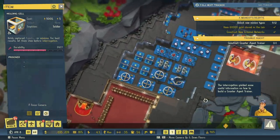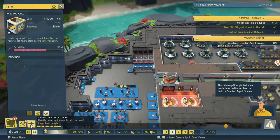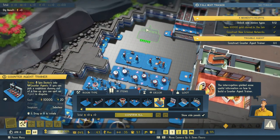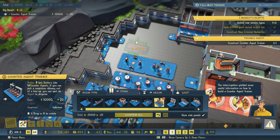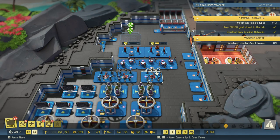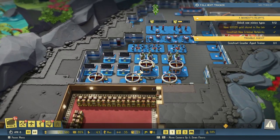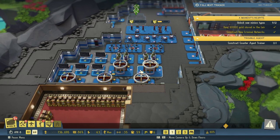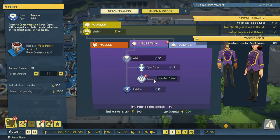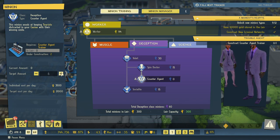He is interrogated — good work! Counter agent trainer — let's see how big this is. That's not too big. We'll build it like this. That'll work. And then of course we need to do deception — counter agents. We'll do 15. 15 seems reasonable to me.